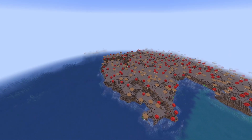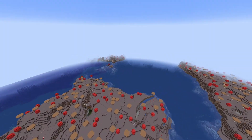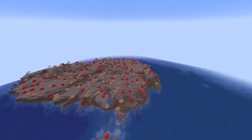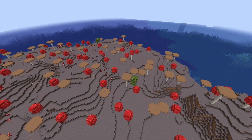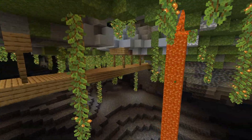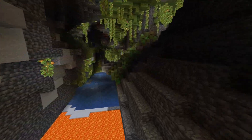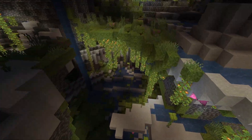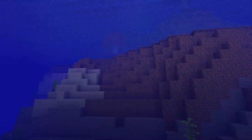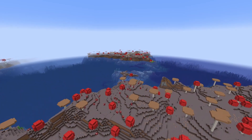Like I mentioned at the beginning, there was a comment requesting lush caves. There are lush caves on the corner of this island over here. If you or one of your friends want to take this island, you have beautiful lush caves directly below it, which is perfect — it's exactly what you were looking for. Five mushroom islands all in one seed.